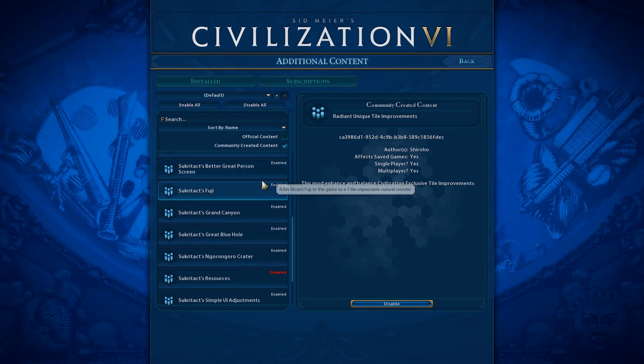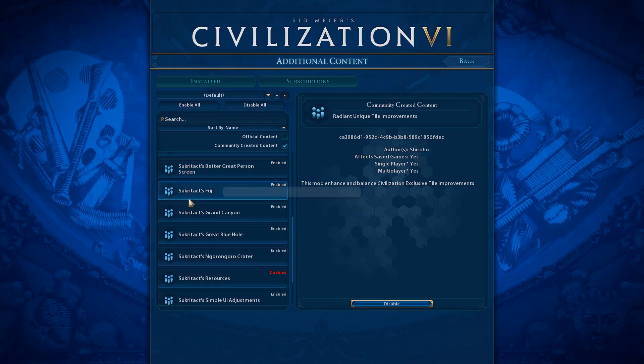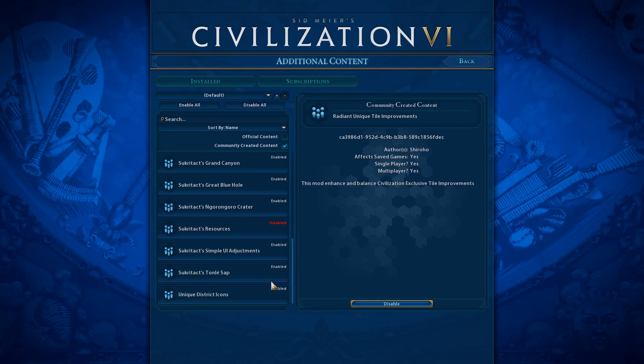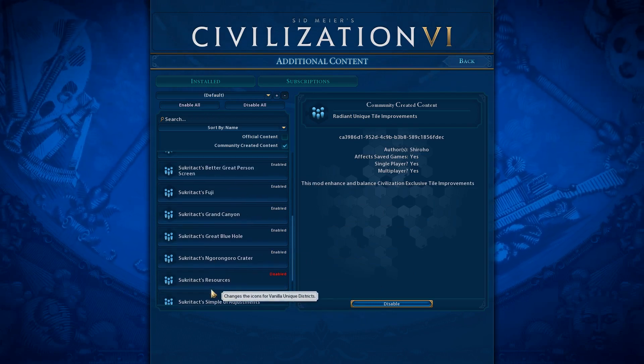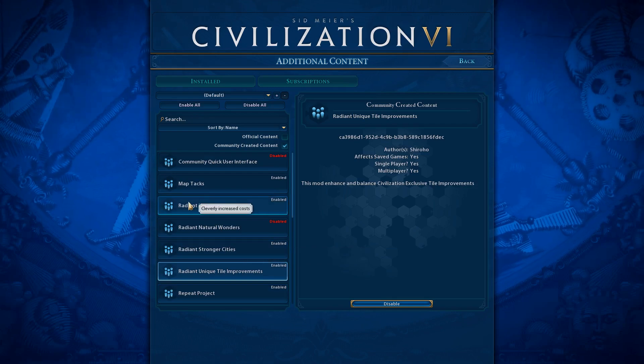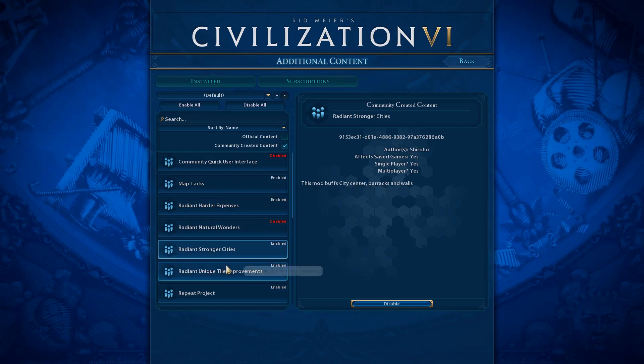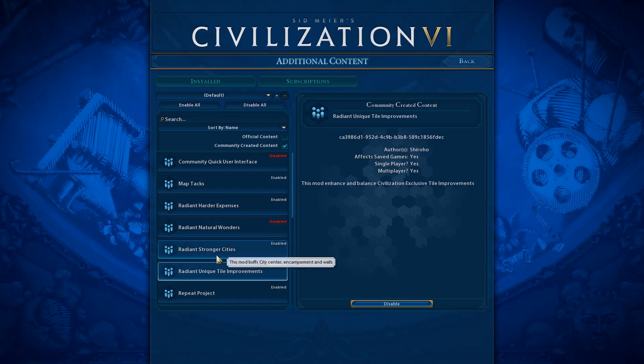So, the usual pack: extra world, natural wonders, UI mod, and some icons. But most important are these three mods: Radiant Harder Expenses, Radiant Stronger Cities, and Radiant Niche Improvements.